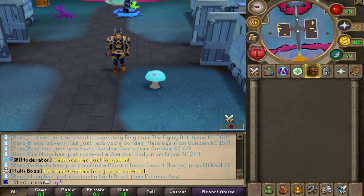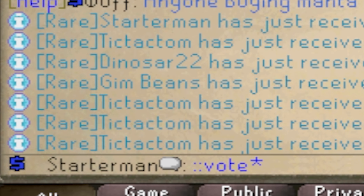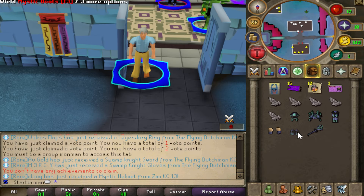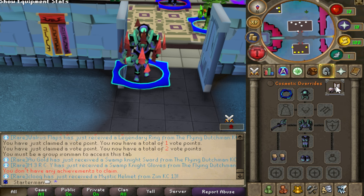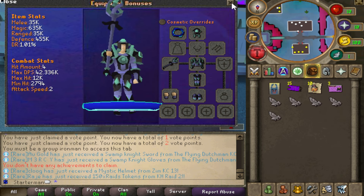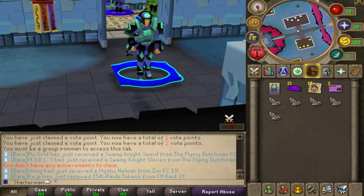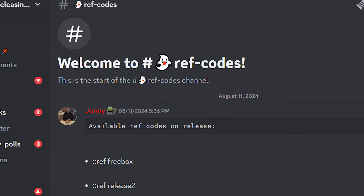Today we have a starter guide on how to get started on Azerite RSPS. The first step is to vote using the command '::vote', and that will give you a free tier 3 mystic set including the weapon, which is super OP. It's also an AOE set, which means you can do damage over a big area and kill several NPCs all at once.